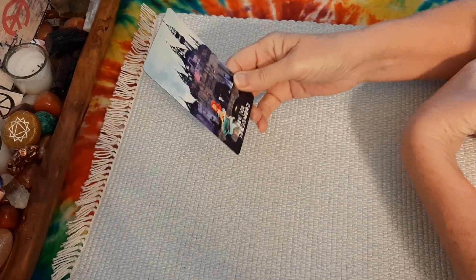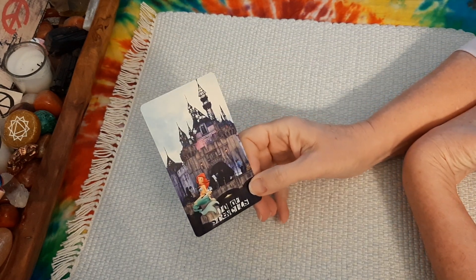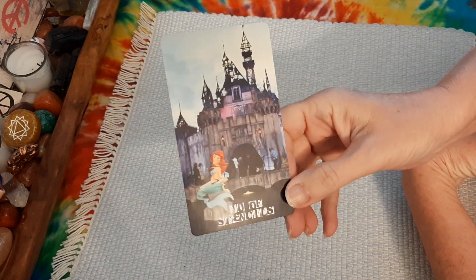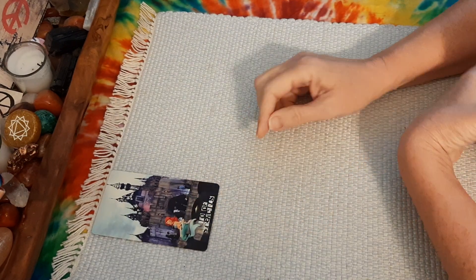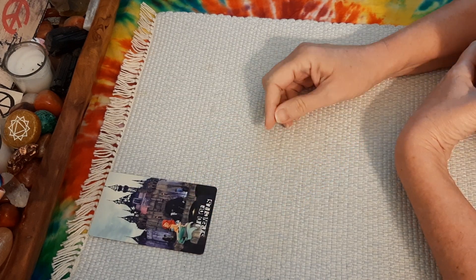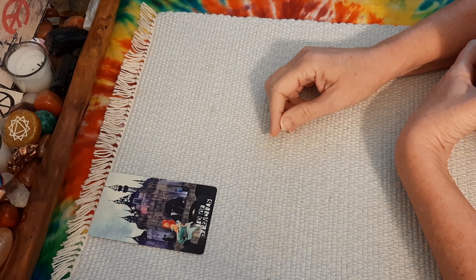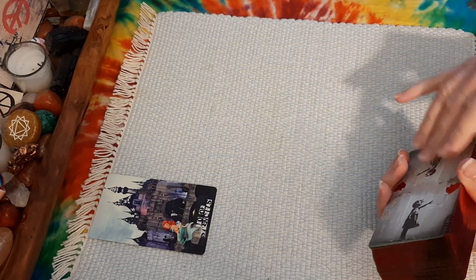First card: 10 of Pentacles — it's called the 10 of Stencils in this deck. That's wealth, enduring wealth. So that's telling me right off the bat, there are going to be opportunities to make money in some parts of the stock market. A lot of money.